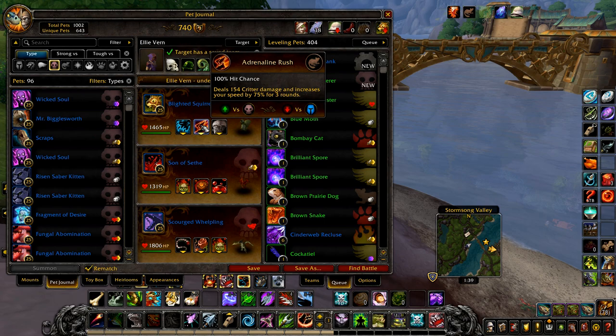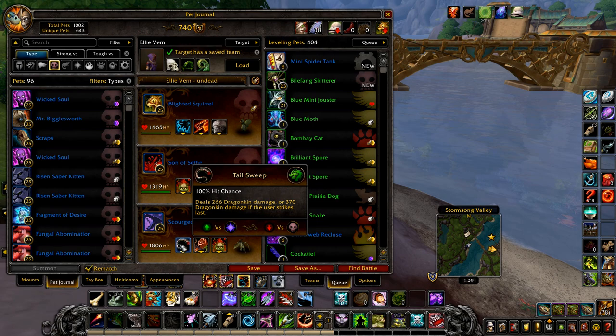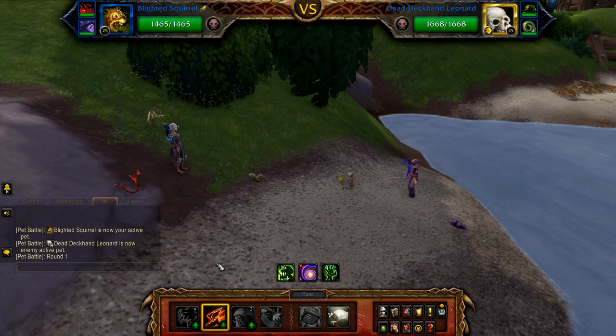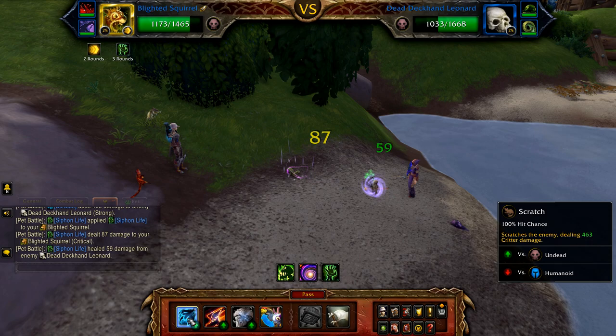And finally, Not Quite Dead Yet. Your first pet is a blighted squirrel with scratch, adrenaline rush, and stampede. Your second pet is a son of Seth with plagued blood, touch of the animus, and drain blood. And finally any level 25 undead pet with a bonus damage to magic ability, such as tailsweep. Start with adrenaline rush, then follow this priority: if adrenaline rush has one round remaining, refresh it; otherwise scratch until Leonard enters his undead round. If forced out by sweep, just restart.